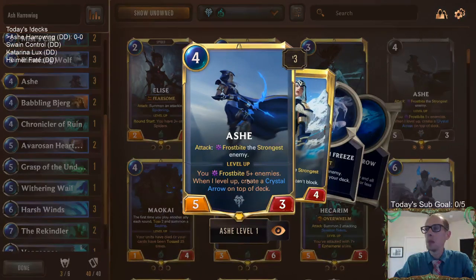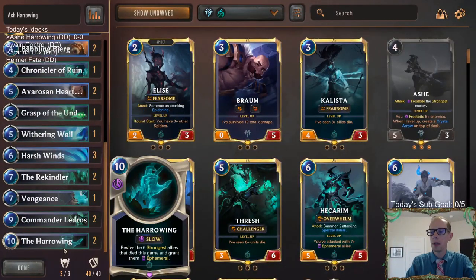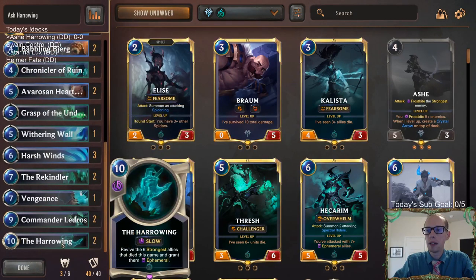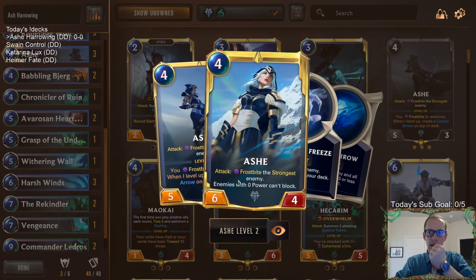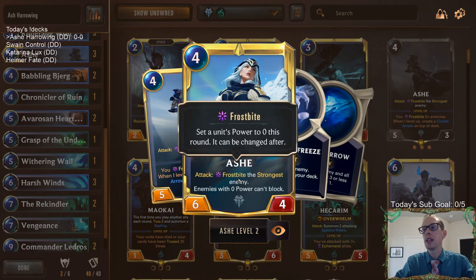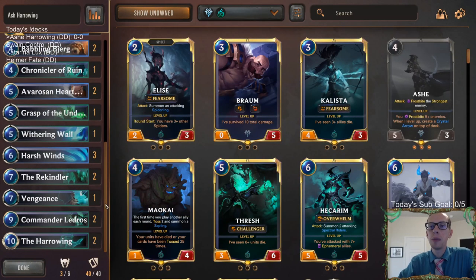Our deck is built around our champion Ash, and we want to get as many Ashes in play as possible with the help of Harrowing. If we have some Ashes that die, we bring them back with Harrowing, and then when you have two, three, or four Ashes in play — especially if they're leveled up — they all attack and frostbite everything, so your opponent can't block with anything. You hit them for a lot because it's six power when leveled up.